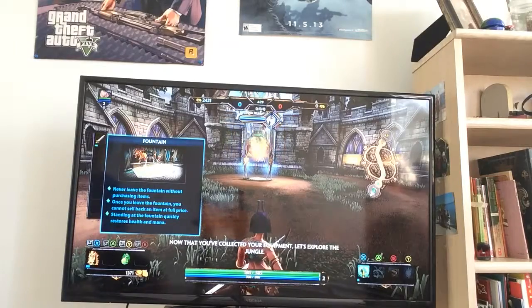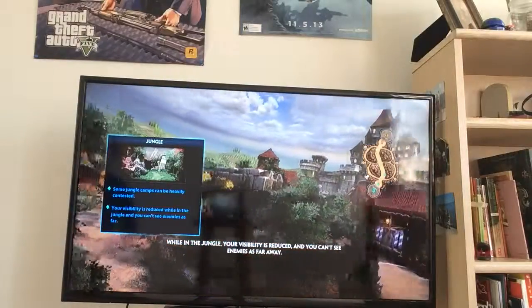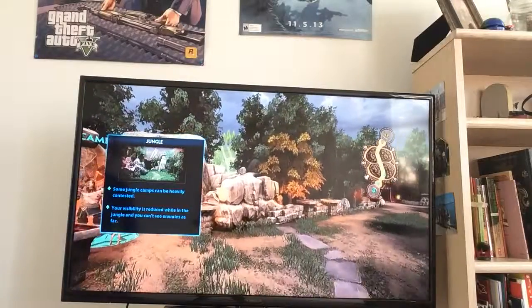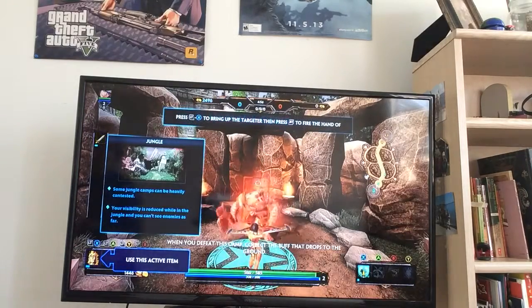Now that you've collected your equipment, let's explore the jungle. The jungle is a term used for the paths on either side of the lane. While in the jungle, your visibility is reduced and you can't see enemies that far away. This is a jungle camp. Jungle camps provide powers and buffs to the gods who defeat them. Your active item, Hand of the Gods, will help you quickly defeat this camp. Use Hand of the Gods to clear the jungle camp. When you defeat this camp, collect the buff that drops to the ground.